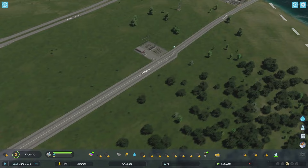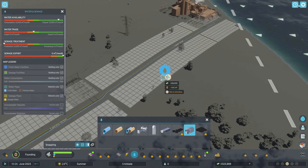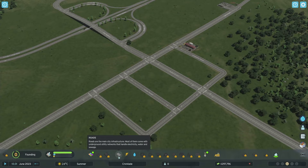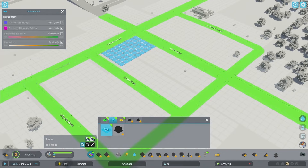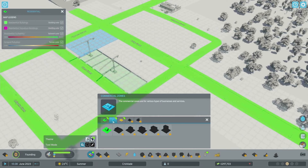Now we've got our water pump and our transformer station - all we need is sewage. There are these little sewage hubs you just pop in the areas you populate. Pop that there and it covers that area. Now that we've got these basics, we can start building zones - residential zones and some commercial zones. We'll put a commercial zone here and some residential on the back street.